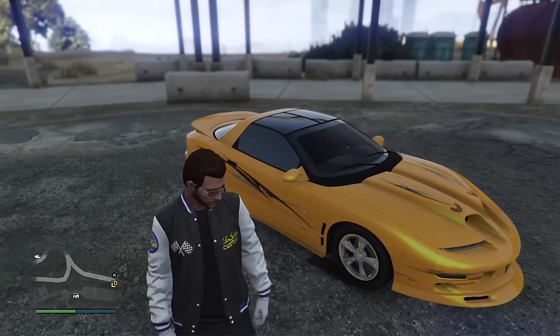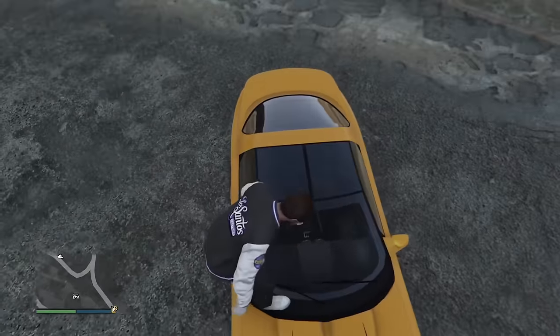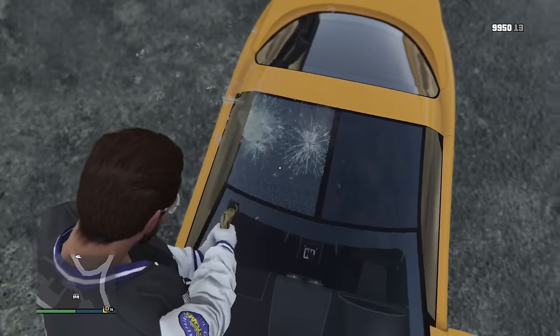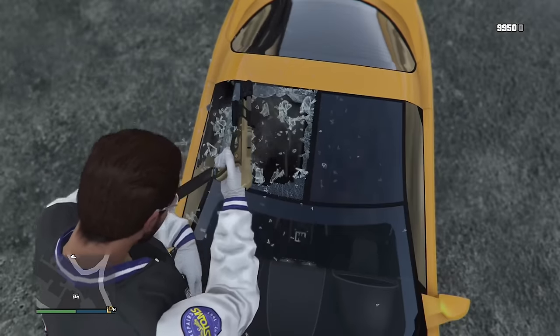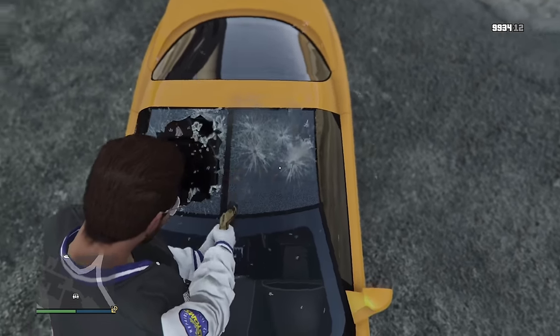The Ruiner ZZ-8 comes with an optional T-top, which is obviously glass and glass can break. So if you shoot out the glass, it still retains the physical properties of a hard top when you throw something on it — for example, a grenade.